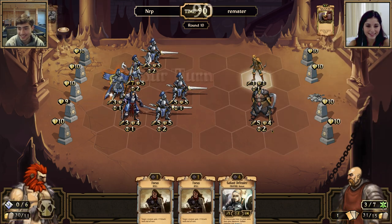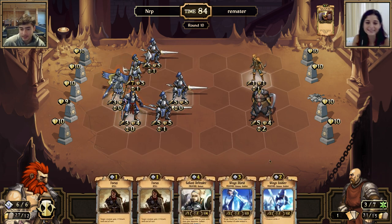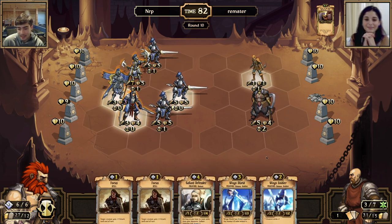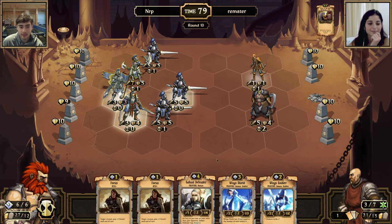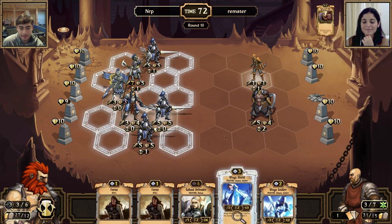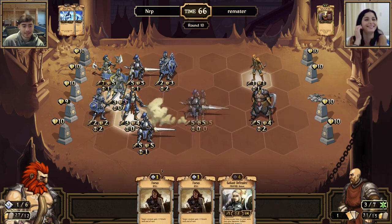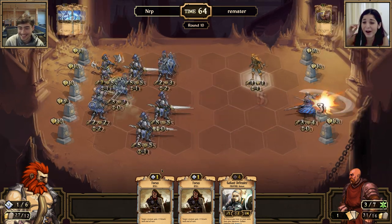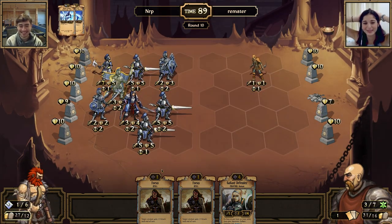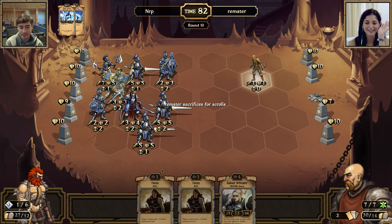End of turn. When you're running low on cards just sacrifice for cards. You have an entire army. You could surrender if you want, but I'll probably just win next turn or so — no surrendering! It's a binding rate enchantment — it means I can't move.